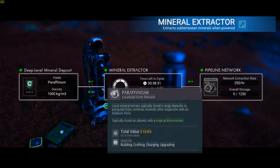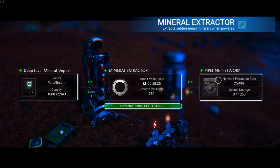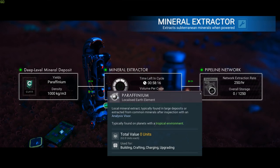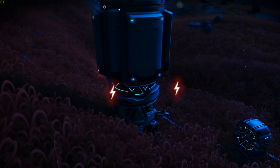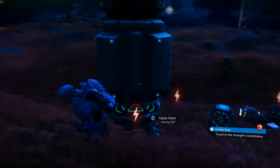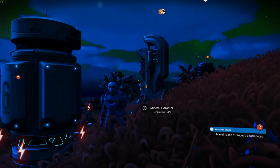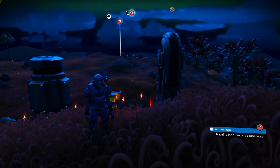Now that it's done, the mineral extractor is extracting paraffinium — it will take roughly one hour for one full stack, with about 58 minutes remaining, and it can hold up to about 1,250 units, which fills up quickly especially if you forget about it. That's why you need a supply depot to store everything, transported via the pipeline. The best course of action is to build several supply depots. The more you build the more energy they consume, so it depends on just how industrial you want to go.